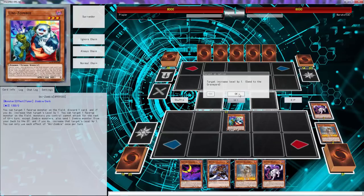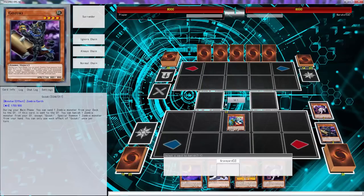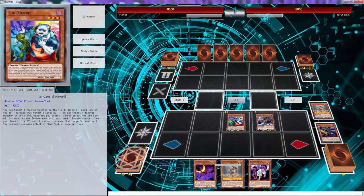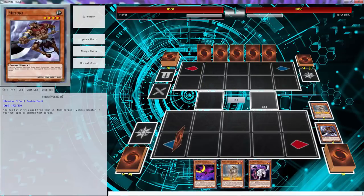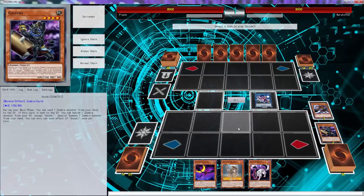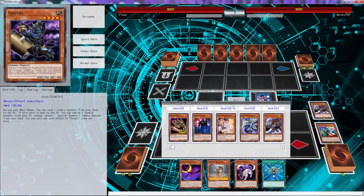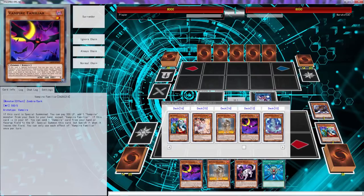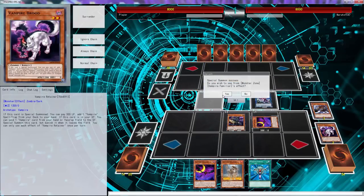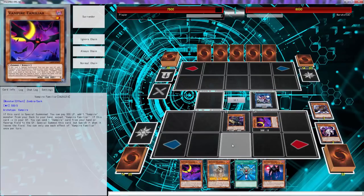What I can do here is go this, which could send Gozuki — Gozuki triggers — special summon this, then what we can do is go Vampire Sucker, which then gets me a free draw. Bam, it gets me a free draw: Monster Reborn. That's actually really decent. And then here what we can do is send Familiar, and then Familiar can ditch Rude, special summon. That's going to be able to give me my Shadow Vampire that I love to get, definitely turn one.